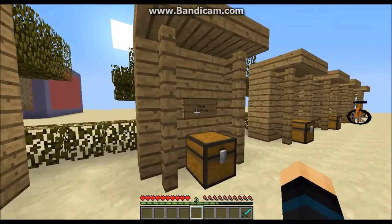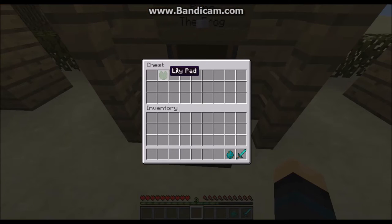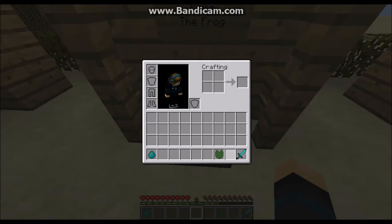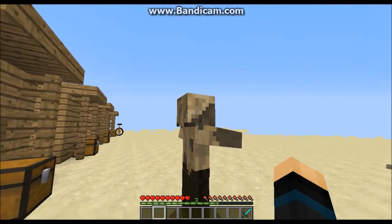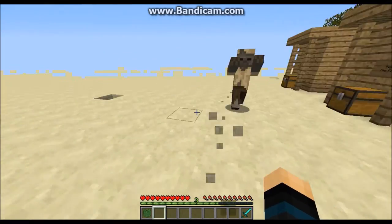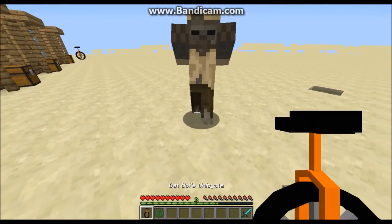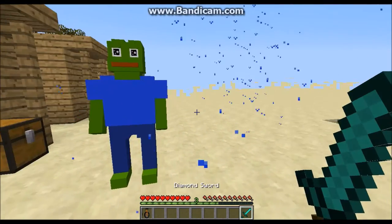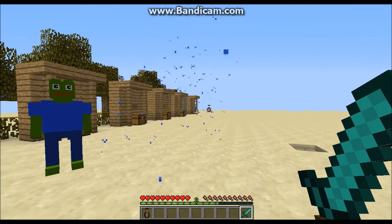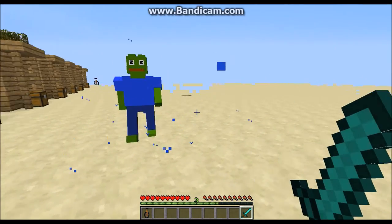Next thing — we're done with that. Next thing is Pepe the Frog. You spawn him in by getting yourself a zombie and you throw a lily pad at him. And now as you can see, he is chasing me to attack me, and we are crying.